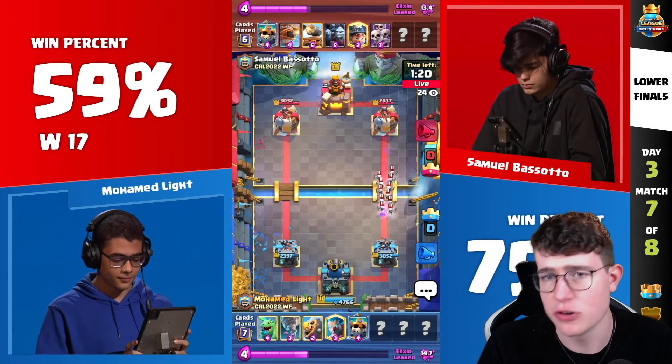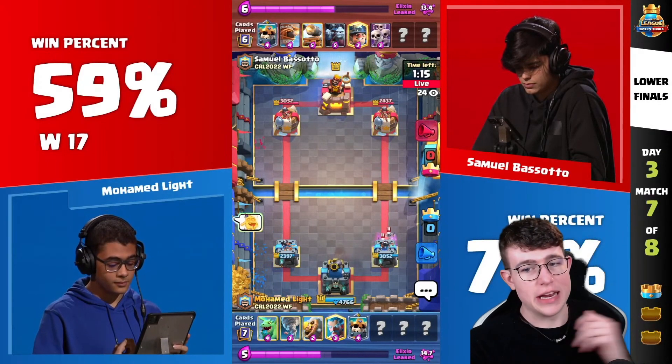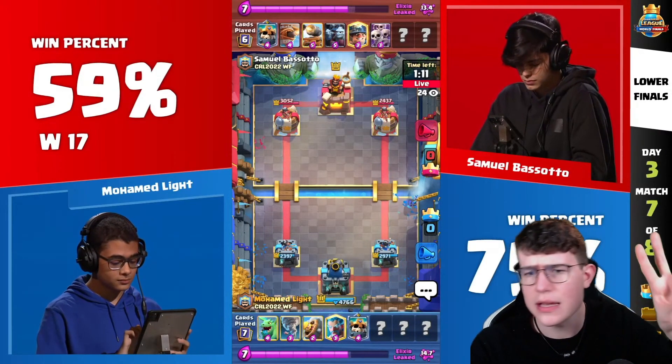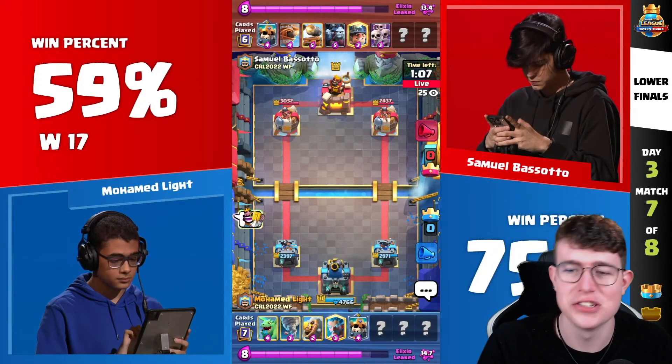A really good Tornado coming in from Moe Light, getting the King Tower activation — a really, really smart play. But Samuel knew it — we all thought, okay, after the Miner and the Mega Knight survive with one HP, and the three Minions after the Baby Dragon didn't kill it, that's going to be a ton of damage. But the Tornado was actually incredible, not just killing the Minions.